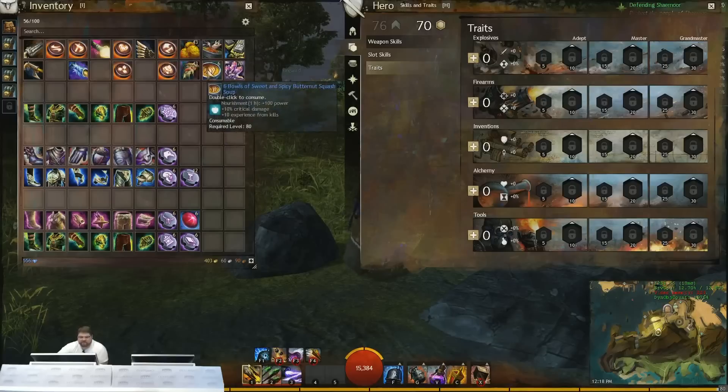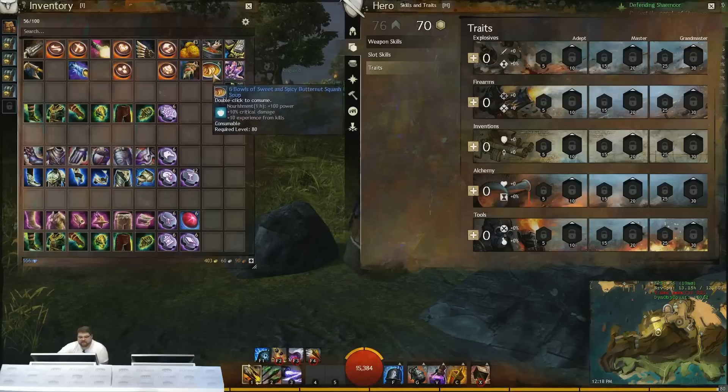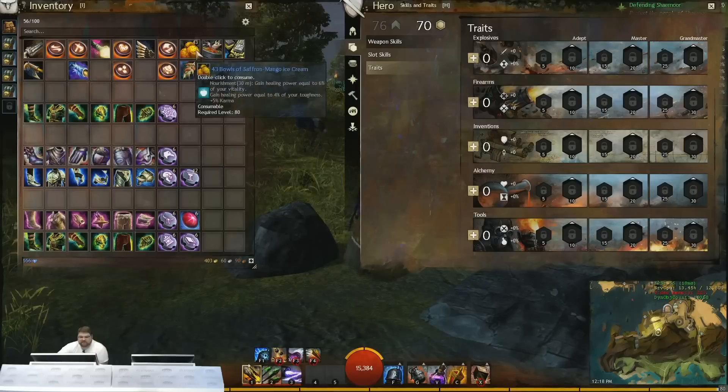You can also run straight-up power and crit damage consumables on power builds to really maximize crit damage and total damage output. The Butternut Squash Soup is the best there is when going that route, and it's usually what I do when running power. For condi damage you've got mango ice cream if you want to max out that healing power stat.